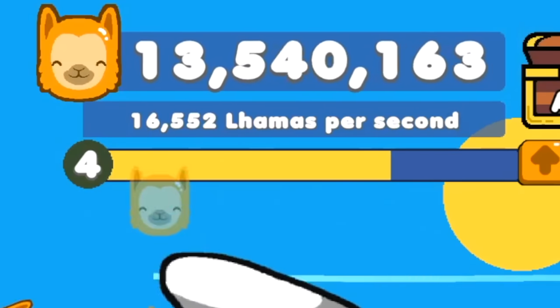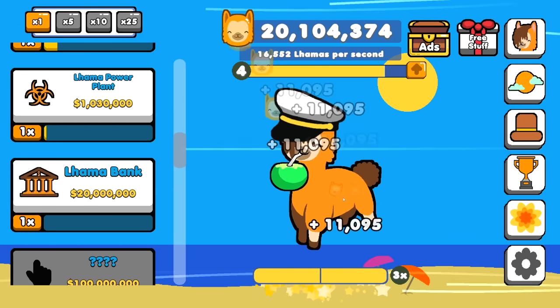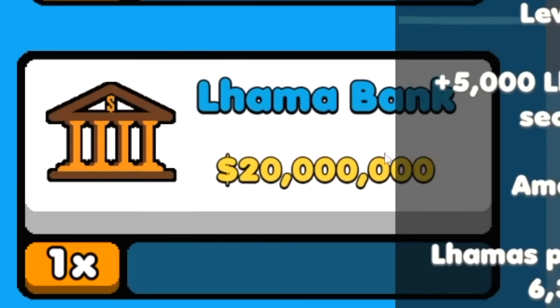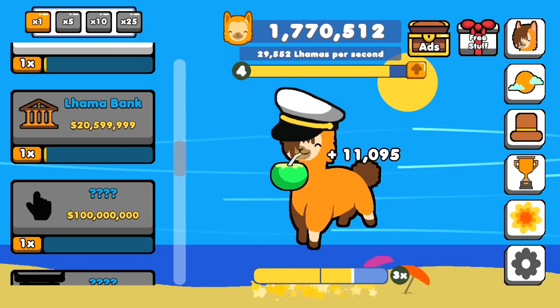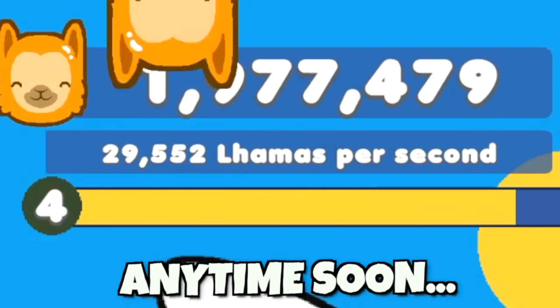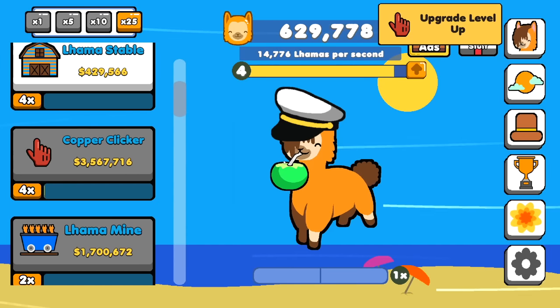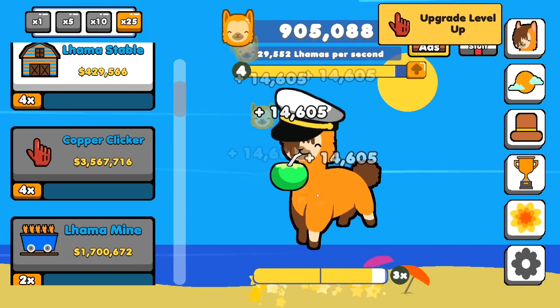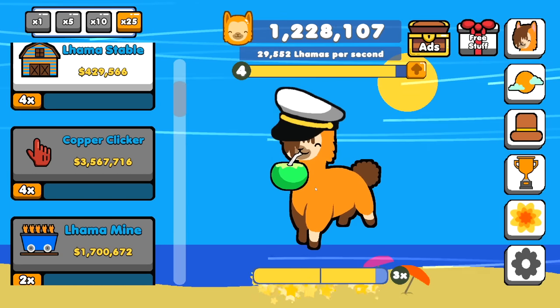Just keep tapping, I'm almost there. I'm so tired. It's the llama bank — get it! I'm getting 30,000 llamas a second, we're really on our way. My next upgrade comes in at 100 million and I'm not getting there anytime soon. What I can do is buy another 25 copper clickers to get up to 14,000 per click. And I have a handy dandy thing in my back pocket I like to call cheating — it's an auto clicker. Why would I play this game legitimately?